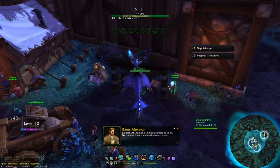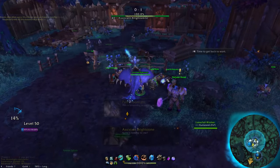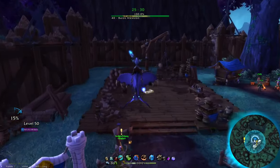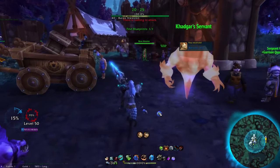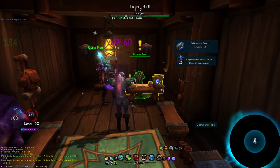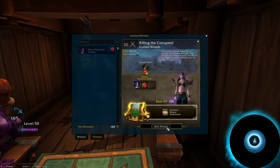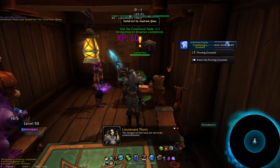Pick up the quests from Barros and Maraad for Alliance, or from Gazlo and Rakan for Horde, and then just do all those. After that, Barros or Gazlo will have a new quest for you. Don't worry about any other quests from other NPCs besides them and the mission table specialist at this point. Just follow those quests until you've rescued Olin Umberhide as Horde or Kiana Moonshadow as Alliance, and you've sent them on their first mission at the mission table. Now you're done with the intro quests and can start unlocking the stuff inside the garrison itself.